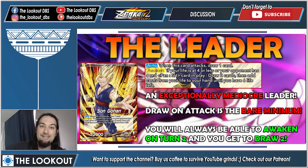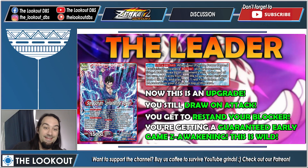On the awaken side he is Son Gohan Unfaltering Power — an upgrade above bare minimum. You now draw when you attack, but not just when you attack: when any red Son Gohan Superhero or Piccolo Superhero attacks, you draw a card once per turn. This means you don't need to attack with your leader to draw, which is awesome. You also have the ability to restand your blockers at the end of the turn — one of your Piccolos, all of them have blocker.